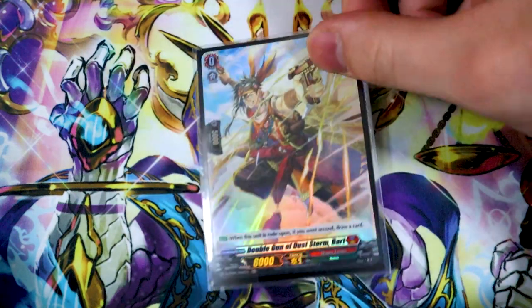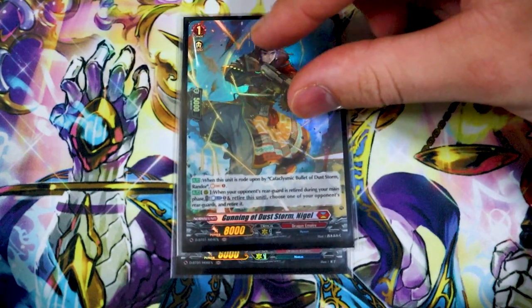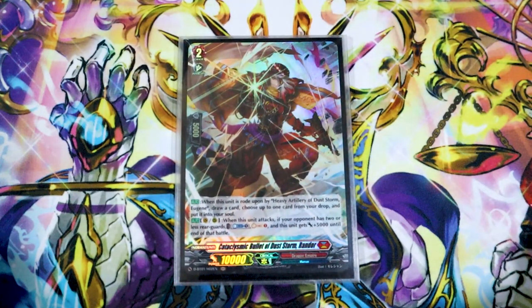Our starter is going to be Bart. Bart's got some guns, which is cool — shiny boy there. We got Nigel Thornberry as our grade one, so we're already off to an amazing start. Nigel's skill is when you ride Randor on top of it, you can soul charge. This deck uses soul, so soul charging is good — you basically have to run this ride chain for Eugene. Then we go into Randor. Randor's skill is when you ride Eugene on top of him, you get to draw a card and then pick a card from your drop zone and add it to your soul. Randor's other effect we don't run in the main deck, but it gets 5k and helps soul charge as well.